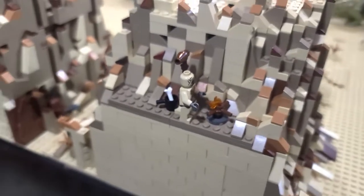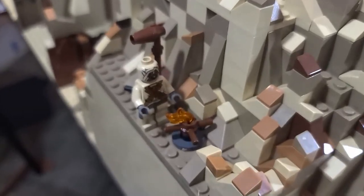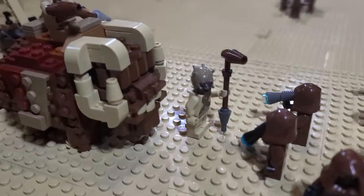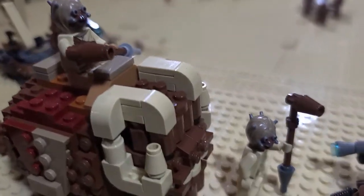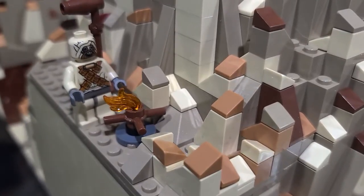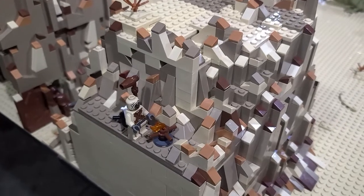On that ledge there's a Tusken Raider camp. Assistant said no Tusken Raider camps, but I couldn't help myself. This guy looks so alone and there's a reason he's all by himself. If you see the other Tusken Raiders, they have crafted heads with little studs protruding out, and he doesn't have that — he just has a minifigure head. So the other Tusken Raiders made him an outcast just because he looked different. It's a really sad story.